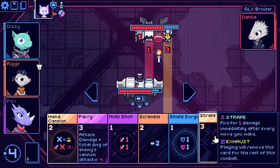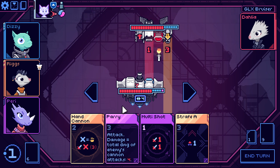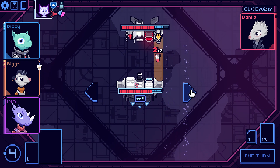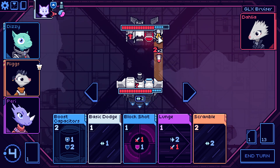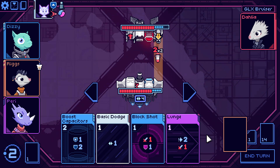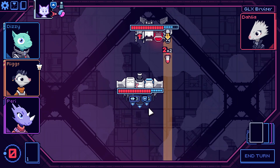Strafe. I scramble, shield surge, and multi-shot — I do two damage. I didn't get out of the way. I don't get hit by missiles. What's the order of operations here — is he going to shoot that first? He might. Not a lot of great options in terms of damage here. It cannot miss — that's a concern. I don't have any real way of doing anything about that.